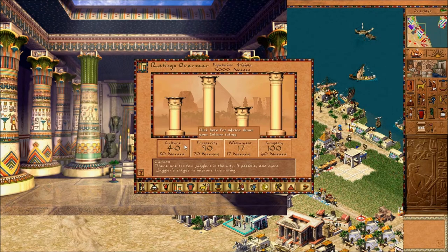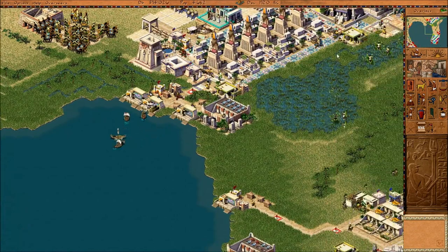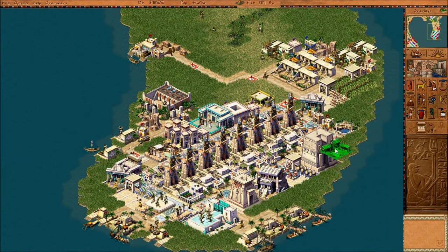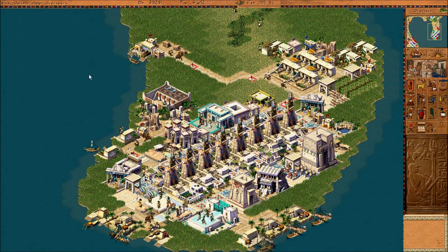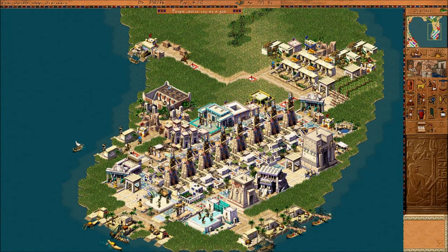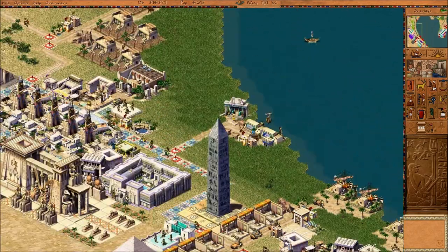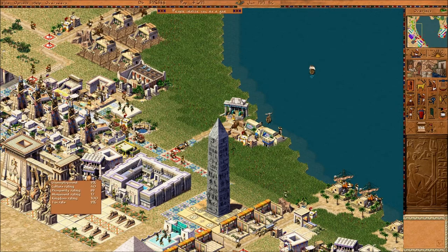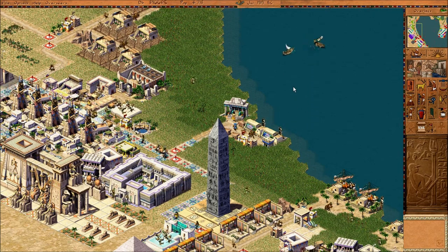We've run out of jugglers now because it was up at 40-50 culture for a while, but right now I don't care — I'm just trying to get this mission over and done with because I'm sick of it. I'm building two bazaars here because one side is not getting anything at all, so hopefully it'll make the city run better. We check our employment — now we've got unemployment of 9% because we just devolved all the housing.